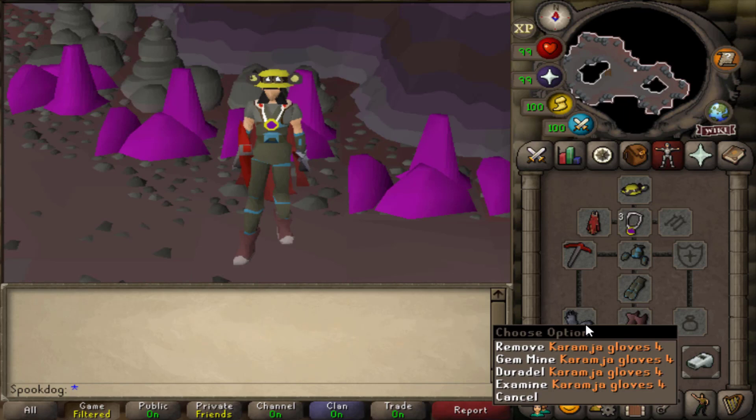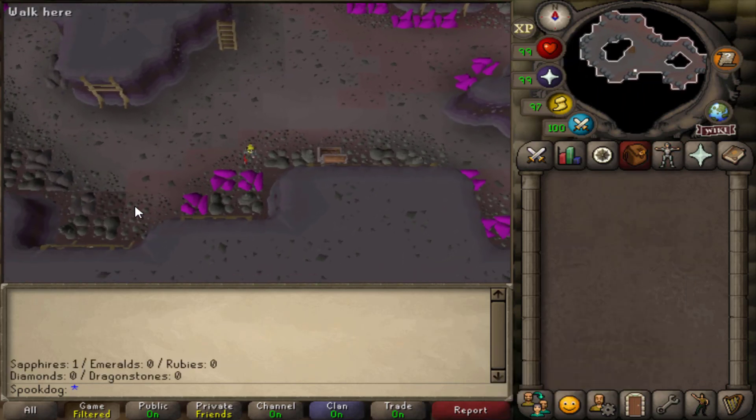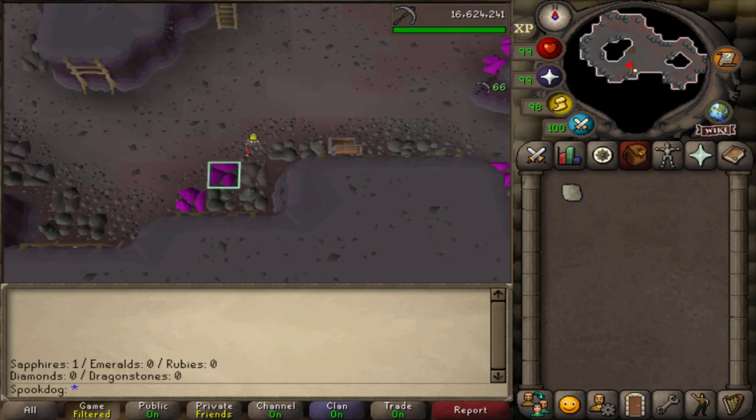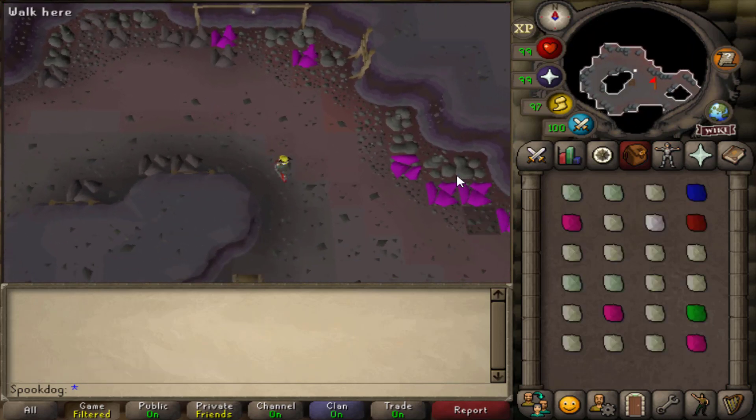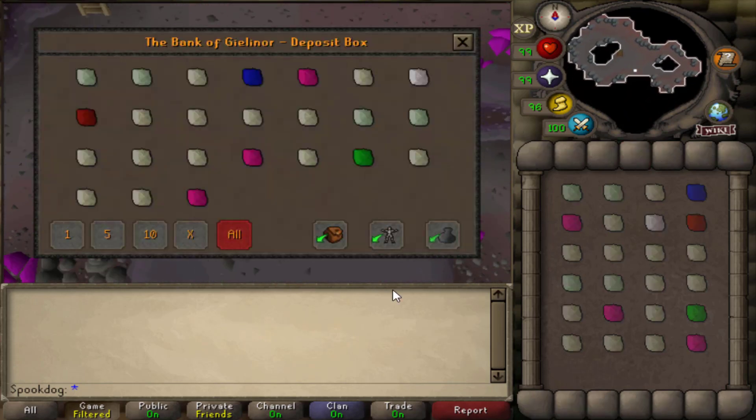You can use Karamja Gloves 3 or 4 to teleport straight here. I just start out mining close to the deposit box and go around until my inventory is full and repeat. Pretty simple. Now I'll test this out for an hour and see how much money I can make.